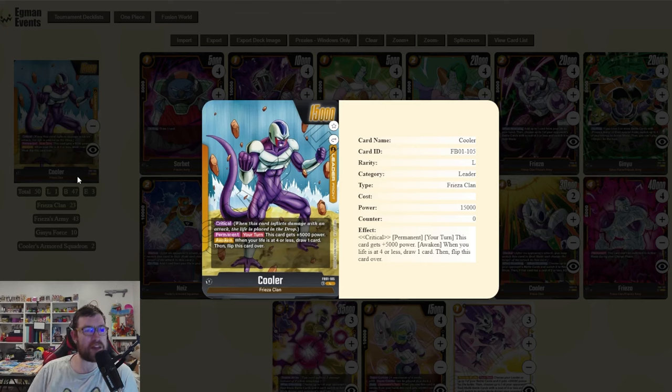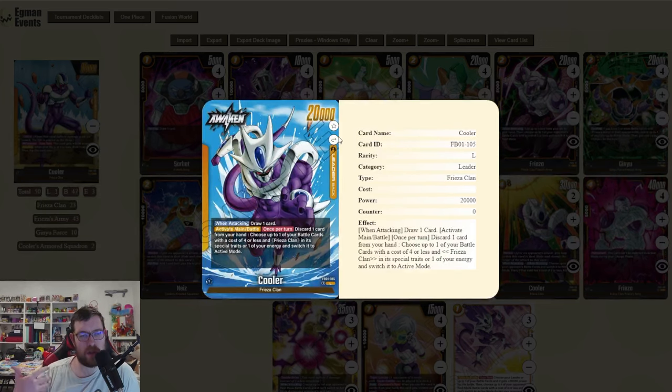In the show, Cooler is the brother of Frieza, which makes sense in this card game because this leader is pretty similar to Frieza. I think the biggest difference is that Cooler is a little bit less consistent but has a higher ceiling if you find all your pieces, while Frieza is more consistent but doesn't have as much of an aggressive edge. With Cooler's awaken side ability, you can offensively untap your own cards at the cost of discarding a card.